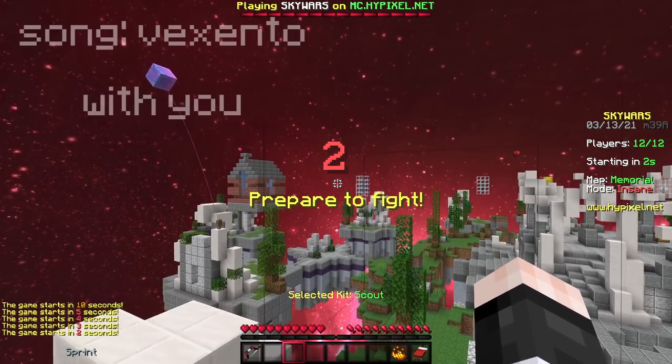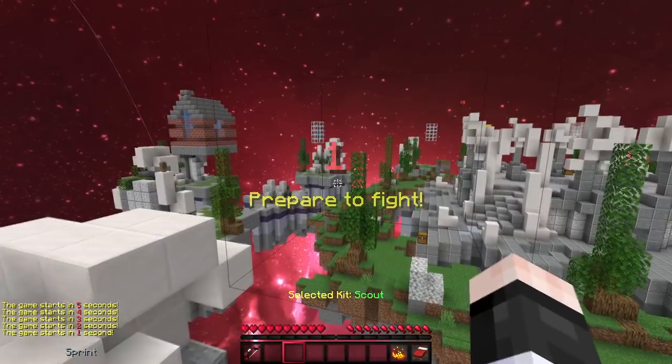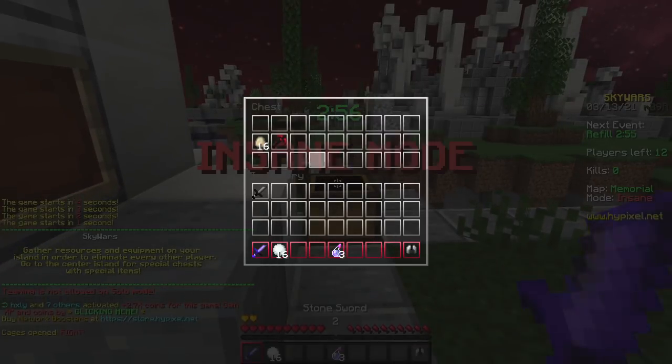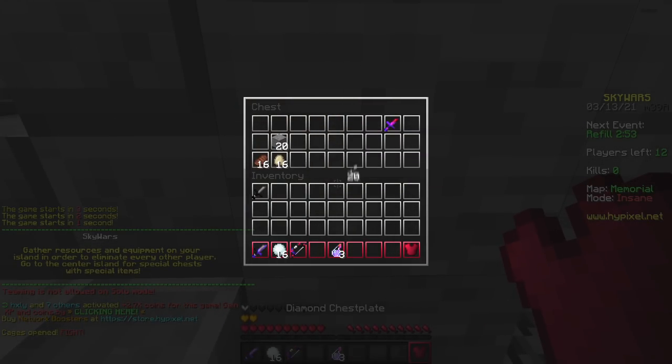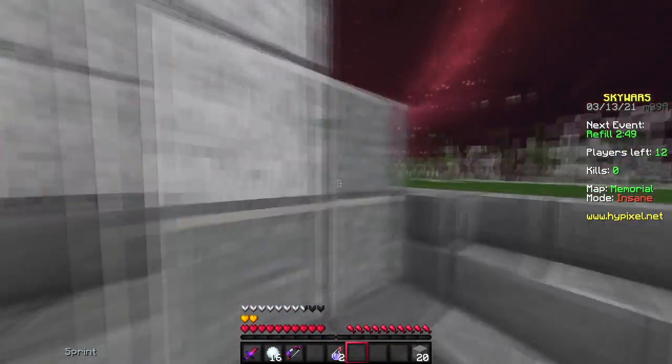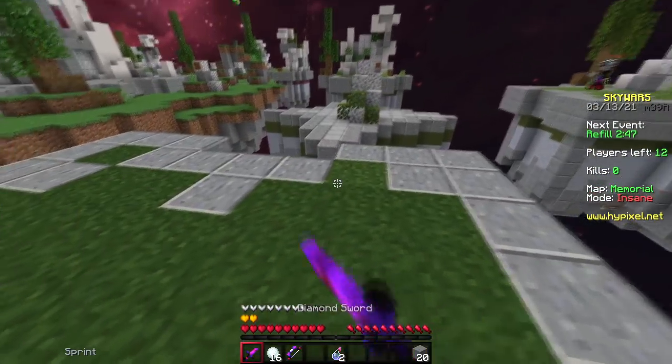Here we are in our first game. As you can see, I'm showcasing the night sky and I made this custom sky for this pack — I think it looks pretty awesome. I hope you enjoy it too. So here are some of the items. Here's the sword. I think the sword's really nice.